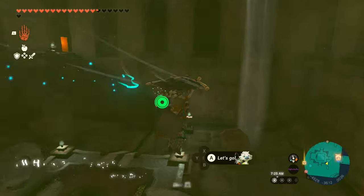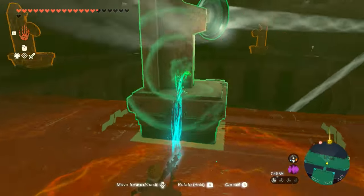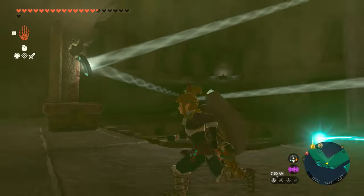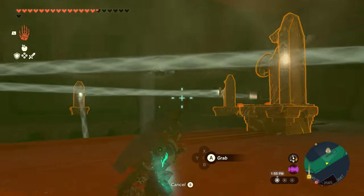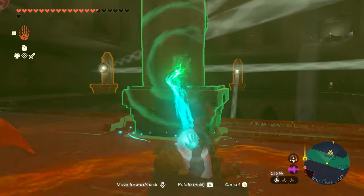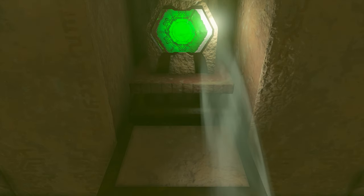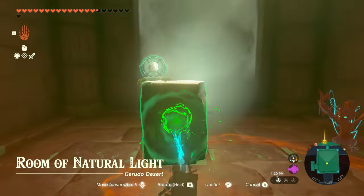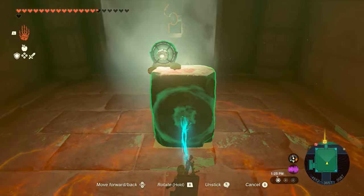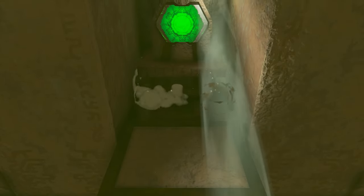Exit that room and glide over to the updraft to get back up to floor five. Move the first statue that we shined the light on before so the light can hit another statue with a mirror across from it. The light should bounce off that one towards the last statue we haven't touched yet. Adjust that statue until the light deflects off its mirror to hit a panel above. If the light doesn't line up properly, go back into that gap and readjust the mirror in the pillar of light. Once the panel is lit up, the statue will move to reveal another button.